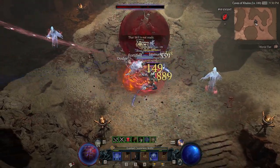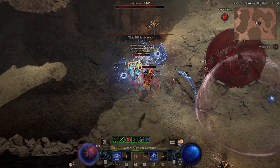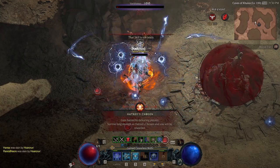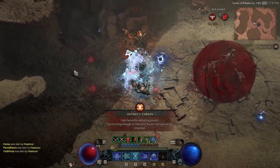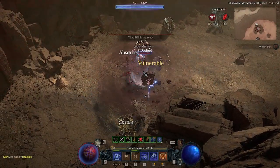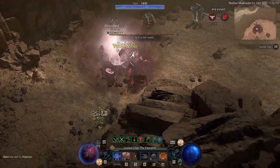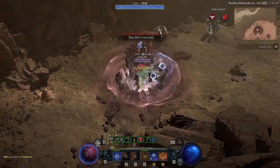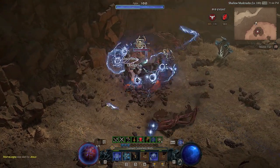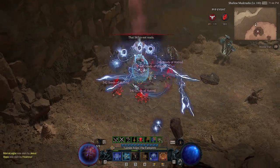Next is Aspect of Control — this is going to increase the damage we do to immobilized, stunned, or frozen enemies by 35%. What it used to be is that you could triple dip into this: you would run the Flame Guard Aspect for the immobilize, stun them with Raiment and your teleport, and then freeze them with Nova — and this would triple dip and you could absolutely melt people. Melt bosses, melt players — it was incredible. But now unfortunately you only get the 35%, just the one stack, not all three.